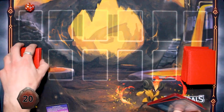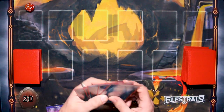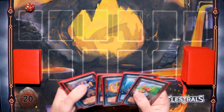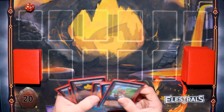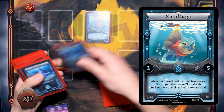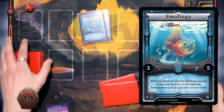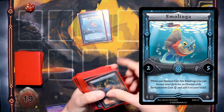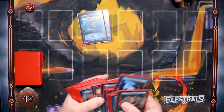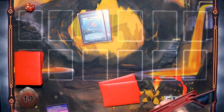You'd need nine attack to beat me. I'm going to draw a card. I am going to cast a Smoltuga — one Leviathan energy. When you normal cast the Smoltuga, you can search your deck for an Elestral with an enchantment cost of one fire spirit. I'm going to get a Necroft and put it in my hand.